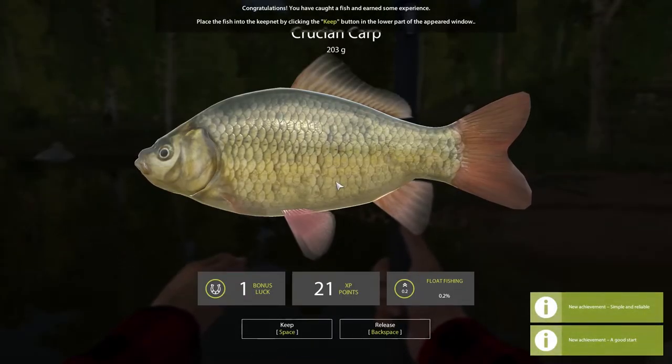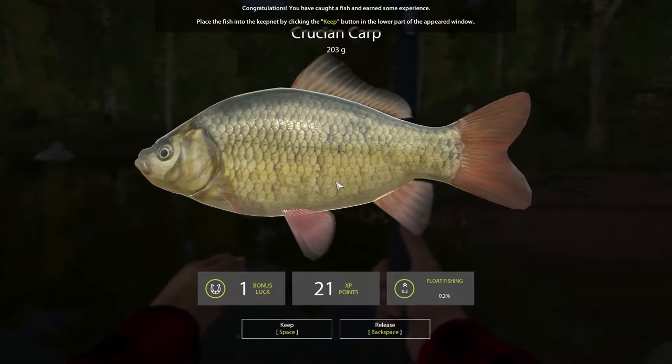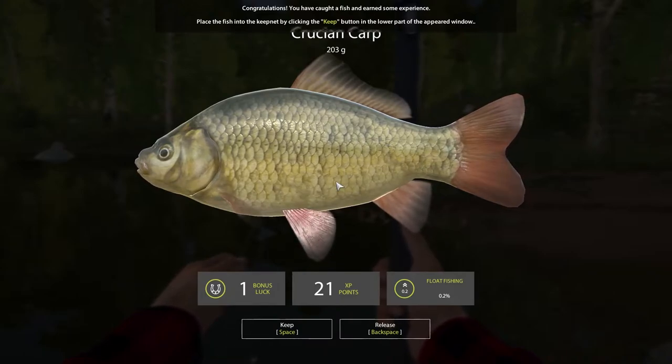New achievement: 'Simple and Reliable.' Congratulations — caught a fish and earned some experience. Place the fish into the keep net by clicking the Keep button. I got one bonus luck, 21 XP, float fishing up two percent. Press backspace to release if you want, but we're keeping this one — it's our first fish.